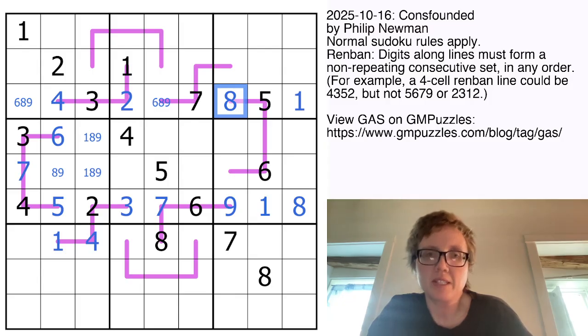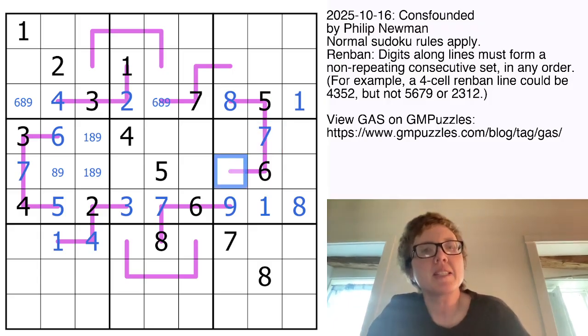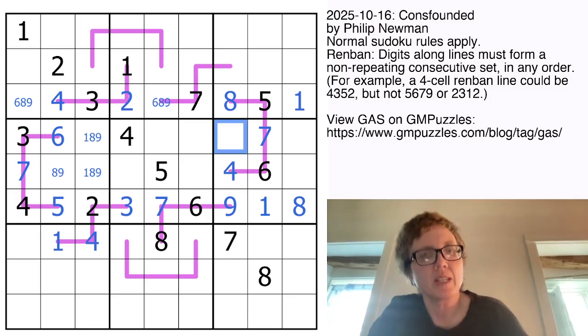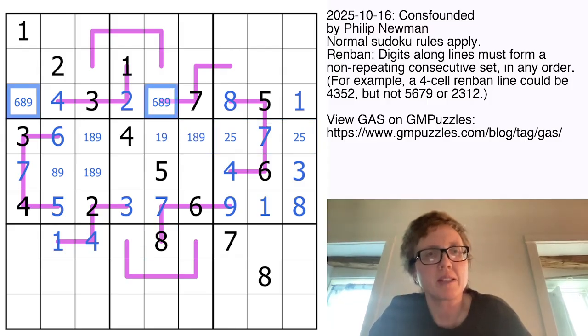Now we need all of the consecutive digits, so we have to have a 7 on here somewhere to go in between the 6 and the 8. And it can't go in column 7 since there's already a 7 there. So that's a 7. Meaning the last digit here, because this is either 4, 5, 6, 7, 8 or 5, 6, 7, 8, 9, has to be 4 or 9. There's a 9 right below it, so it is a 4. There's only one position left for 3 in this region. And then these last two cells are going to be 2 and 5. That means we'll finish the row with 1, 8, and 9. That can't be 8 because there's an 8 in the column already. And we can also eliminate 8 from these cells.